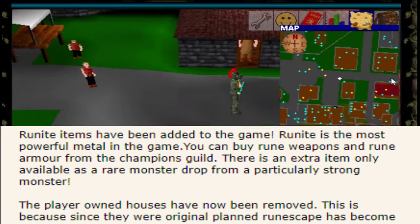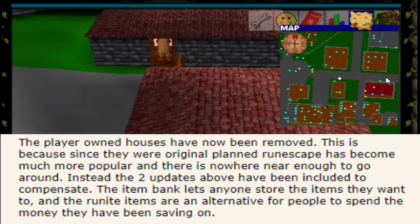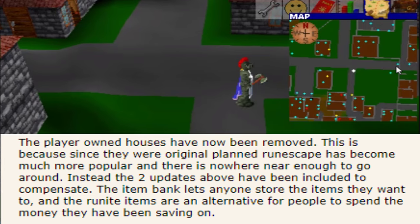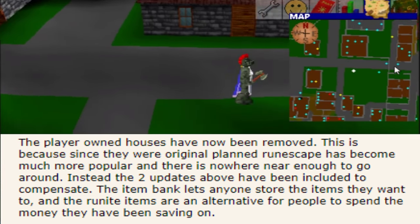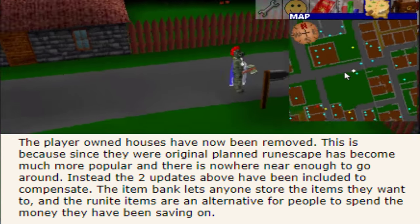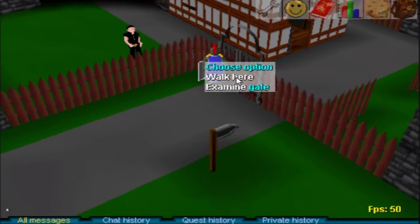And as for the third update, half of East Varrock and East Falador have been removed. These were the player-owned houses. Originally, this was for the carpentry skill, which would give everyone their own player-owned house. But these POHs were not instanced.